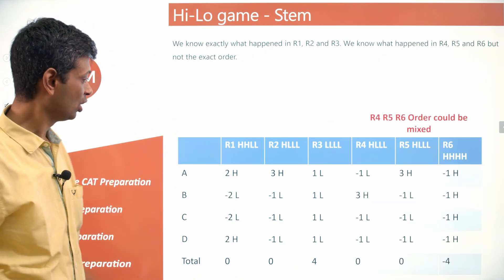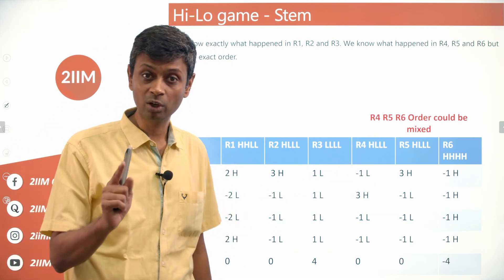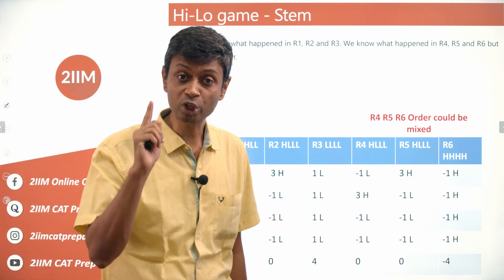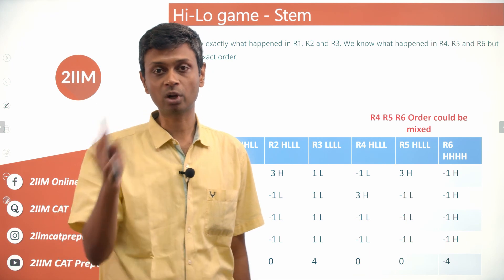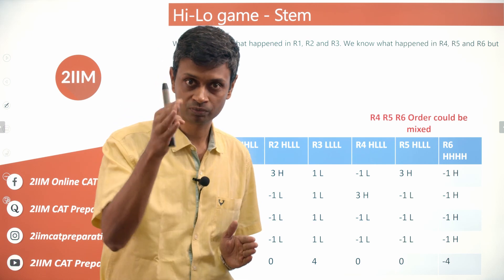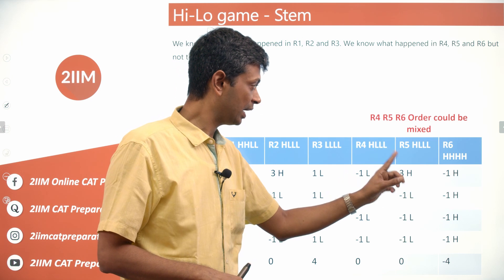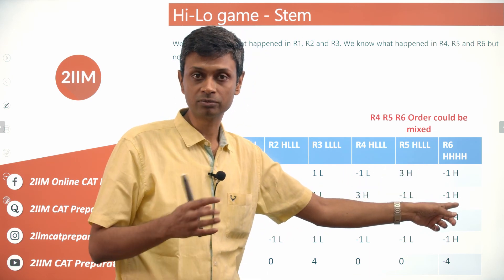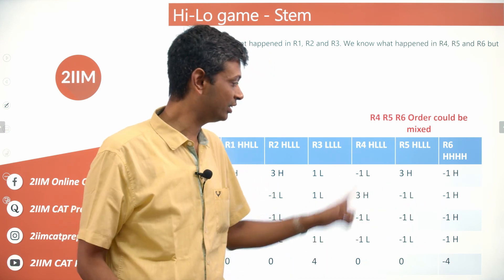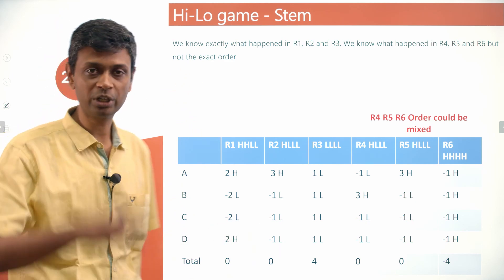So for all six rounds: rounds 1, 2, 3 are fully identified. Rounds 4, 5, 6 — we know which three round-types occurred (HLLL with Arun high, HLLL with Bankim high, HHHH), but we cannot determine the exact order of rounds 4, 5, 6. Multiple sequencing possibilities exist within that block.